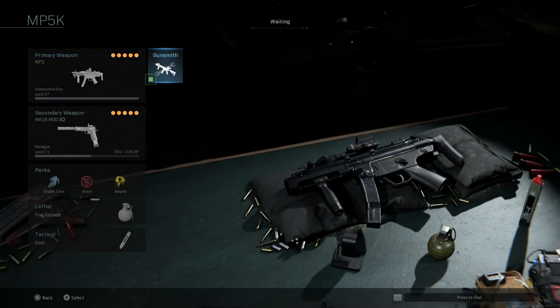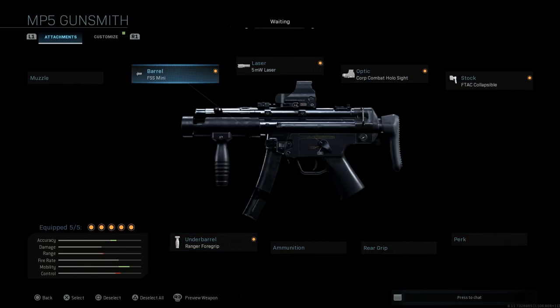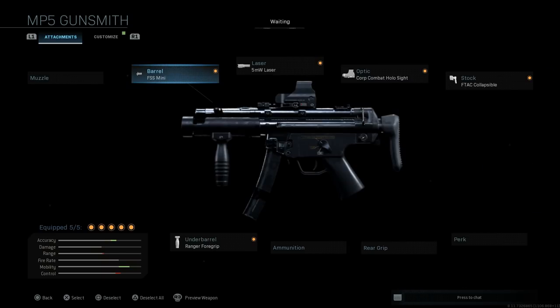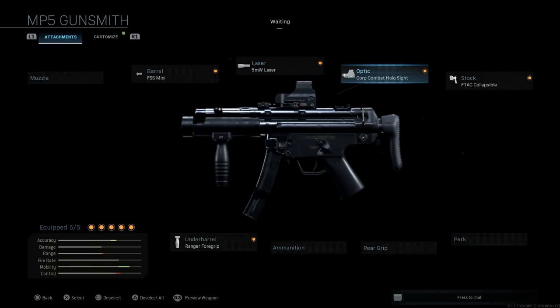Next is the MP5-K, which we covered in a conversion video as well. The cool thing is it actually shows up in-game as an MP5-K when you swap to it from your secondary. The key attachments are the FFS Mini barrel — pros being ADS speed and movement speed, cons being bullet velocity and recoil control. The laser is a 5mW, assisting hip-fire accuracy and sprint-to-fire speed, though it's always visible to enemies. If you don't want that, use the 1mW laser instead.